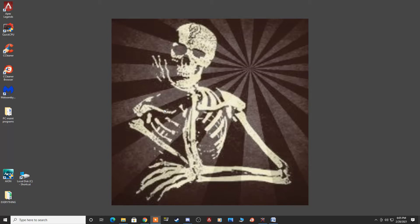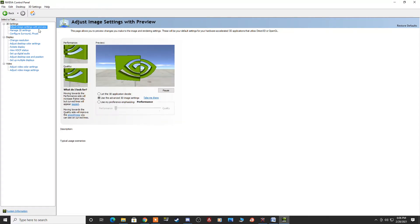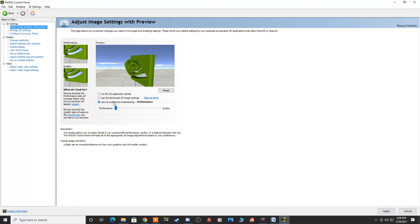First, be on your desktop, right-click, and go to your NVIDIA Control Panel and let that load up. Once loaded, on the left-hand side under 3D Settings, start at the very top and go to Adjust Image Settings with Preview. Under this, click the third bottom option and make sure it is slid over to Performance, not Quality. Once that's done, make sure you hit Apply, and then move on to Manage 3D Settings.